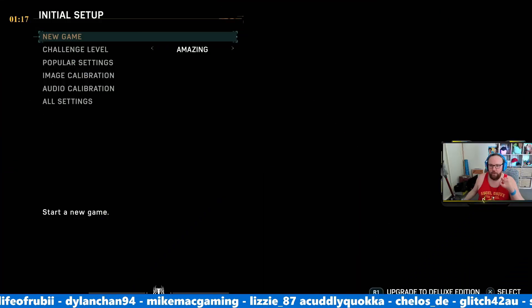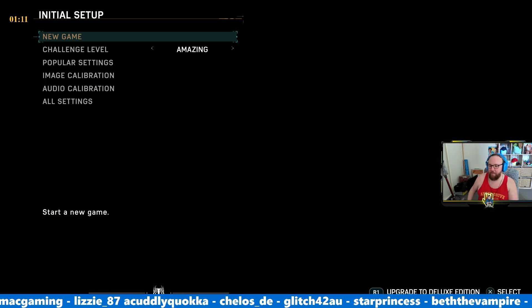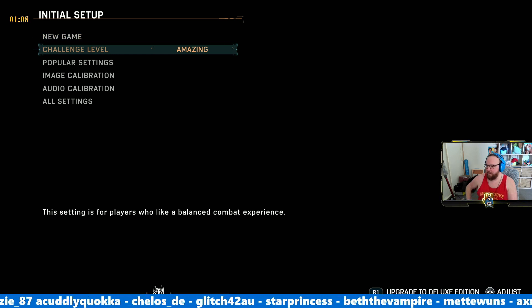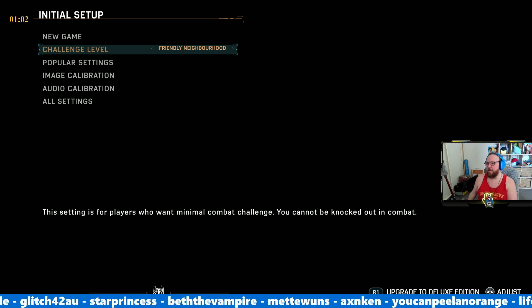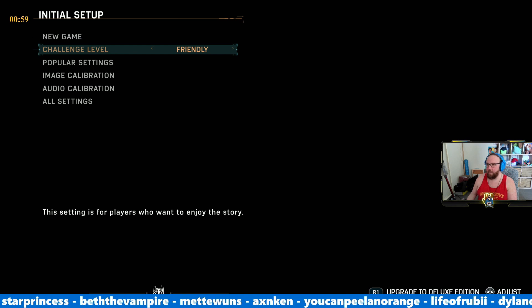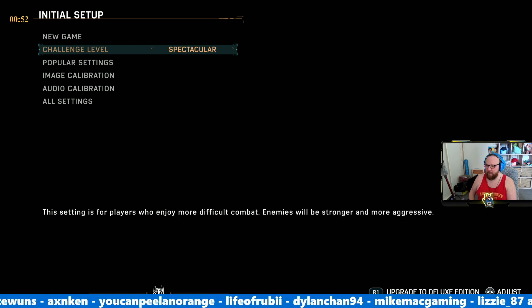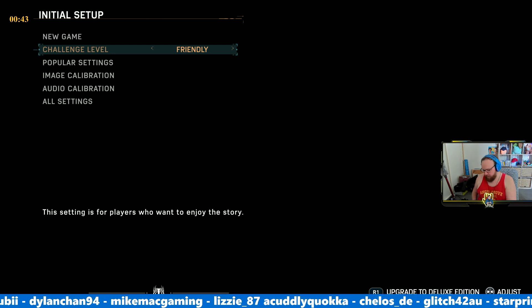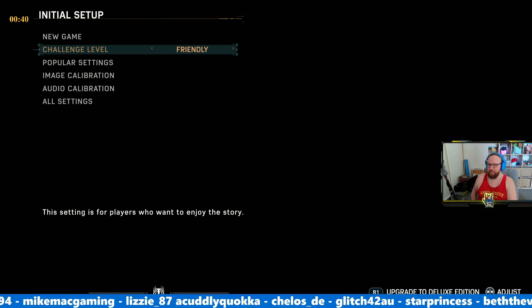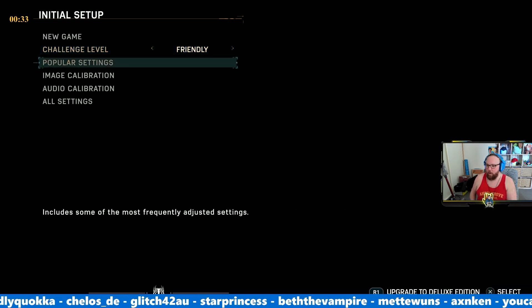The first thing we want to do when checking out any new game is look at the different features available. So we have Friendly Neighborhood — minimal combat challenge, cannot be knocked out in combat. Friendly is for people who want to enjoy the story. Then Balanced, and Spectacular, which is more difficult combat. So Spectacular seems to be the hardest. We might start off at Friendly because we're definitely here for the story, but we don't need minimal combat.